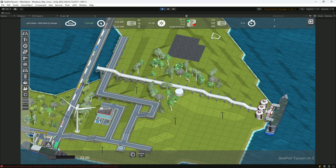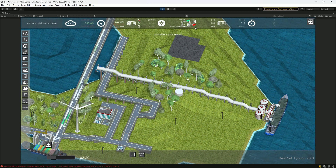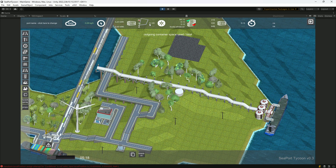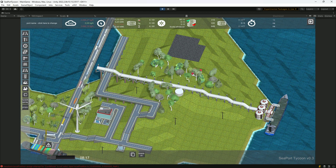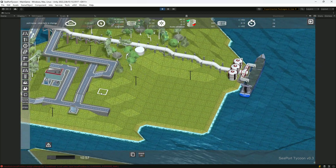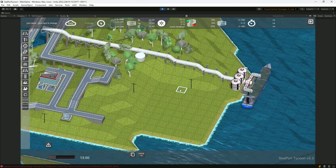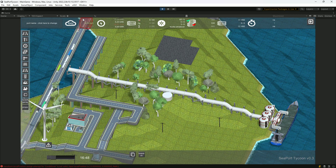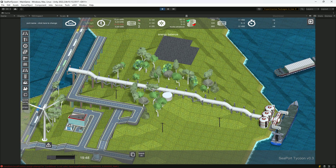Another topic I wanted to discuss briefly is the economy itself. There are a couple of indicators shown on screen, though not all numbers are finalized yet. One of the major questions I'm thinking about is whether to use real in-game money to build roads and infrastructure, or to completely skip money and work on some other indicators. Given the times we're in, I'm initially considering focusing on CO2 emissions and energy production.